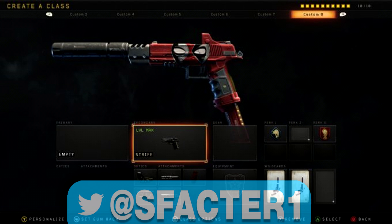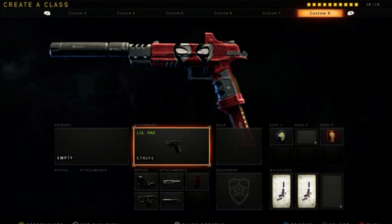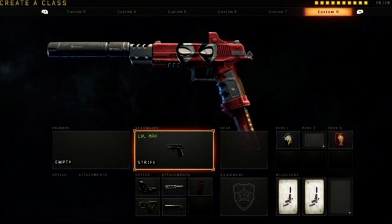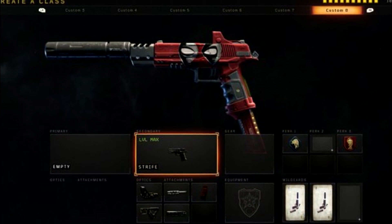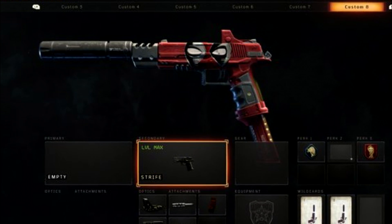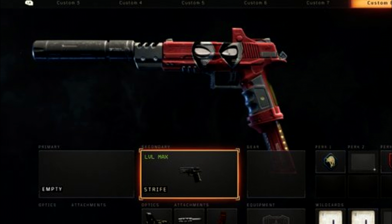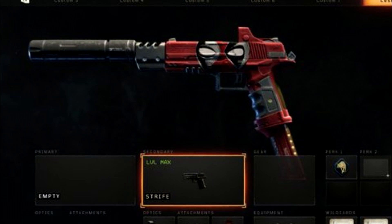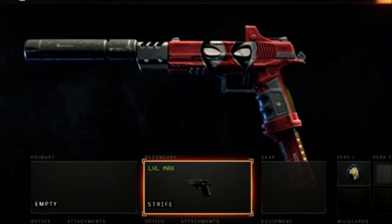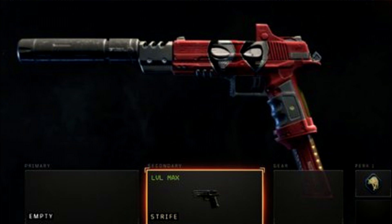Coming in at number 3, we've got one by SFactor1 on Twitter. This is an extremely simple paint job but well executed and looks incredible. The reason the entire weapon can be covered in red is because there is a camo in Black Ops 4 called Massacre that's just a matte red color. What this person did is take that camo and then put the Deadpool eyes on top of it, making it look like the entire weapon is a Deadpool face. The eyes themselves are incredibly well done — the shading on them really makes it look like they're leather and actually like a Deadpool mask. A great use of space and specifically a great use of the Massacre camo.